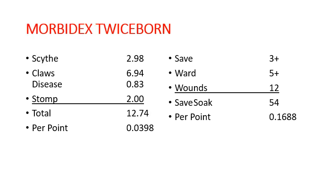And finally, we have Morbidex Twiceborn. He's going to be doing 12.74 per battle round, and he is going to be 0.0398 per point for his offensive profile. And then on defense, it's going to take 54 wounds to bring him down — 0.1688 per point.